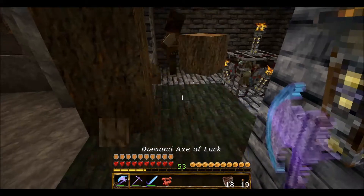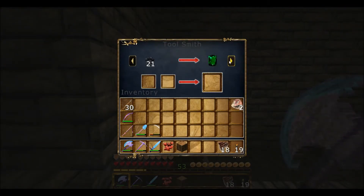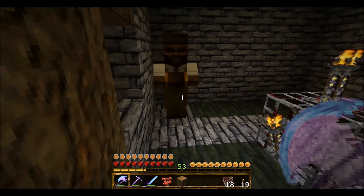Look — there we go! He switched! Now, what do you have? Oh, you're a toolsmith. So we're going to have to build a forge for you. You've got emeralds for a shovel — that's all you have right now. Sweet!